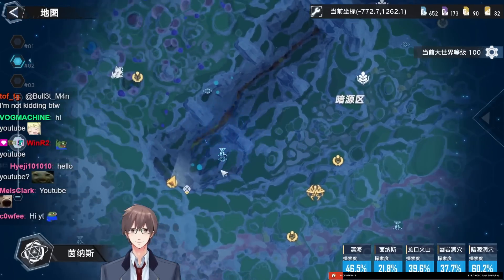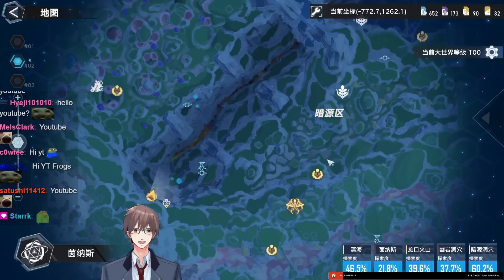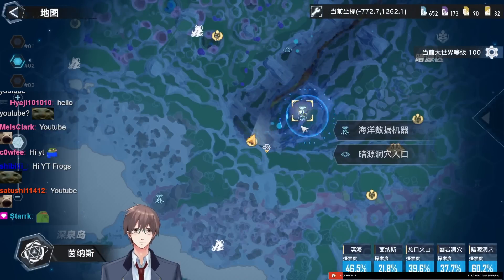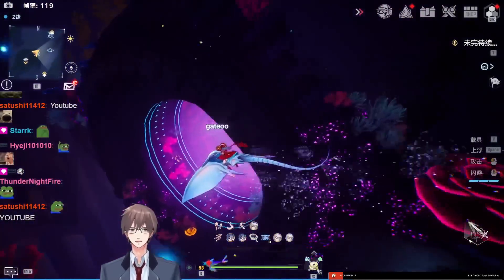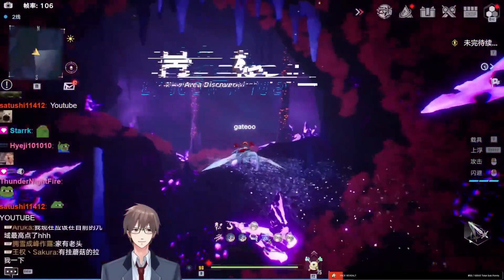There are two entrances to the cave, one over here and one over here. The closest one to a teleport is probably this one, and you just go through this hole. There is a rock in 2.4 blocking the entrance, but now you can go in.